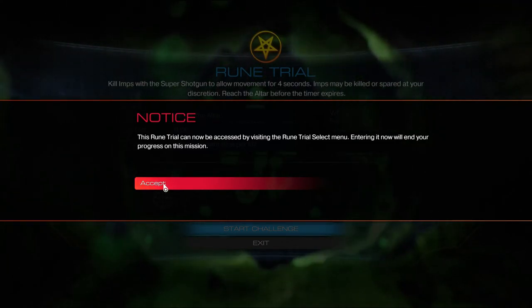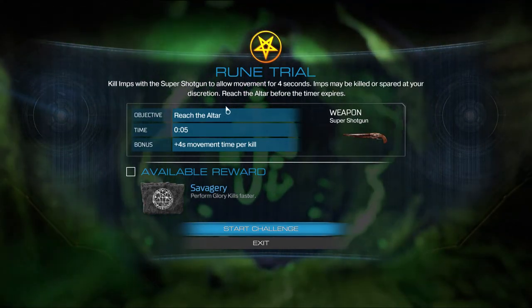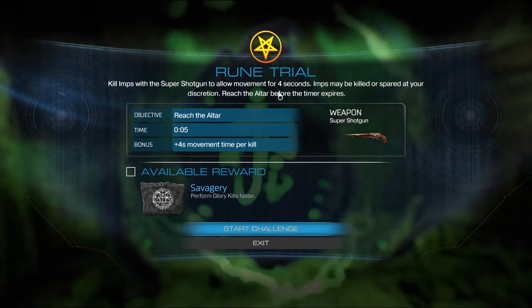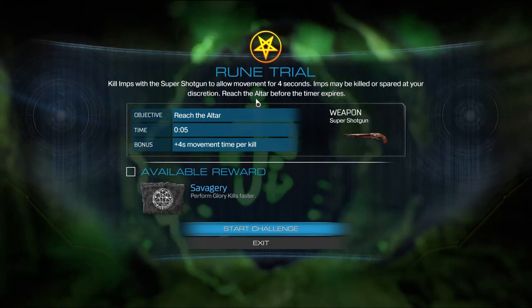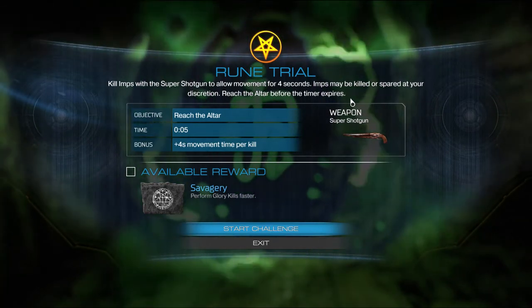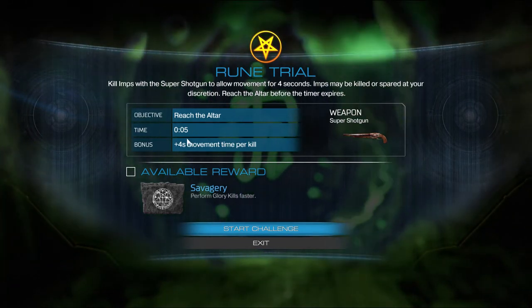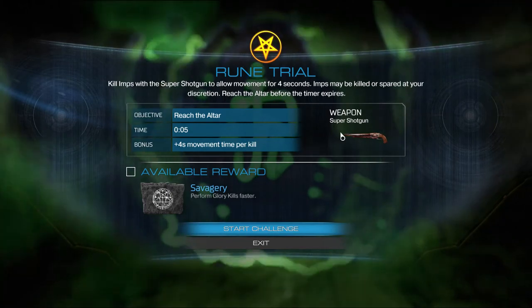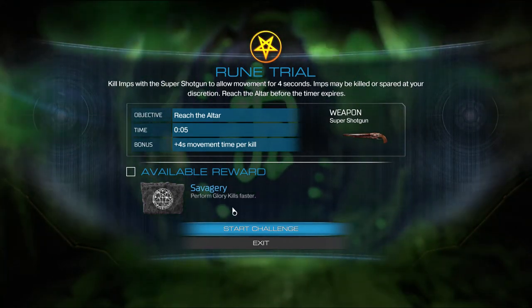Oh. I guess I won't be accepting this right now, but let's at least take a look. Kill imps with a super shotgun to allow movement for four seconds. Imps may be killed or spared at your discretion. Reach the altar before time expires. Okay, kill imps to get four seconds of movement time, and you only have five seconds.